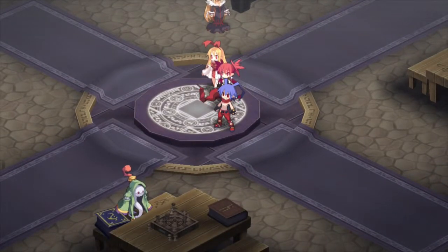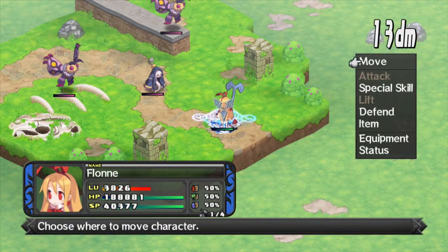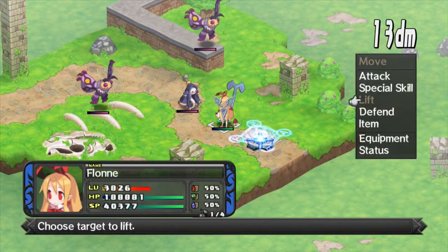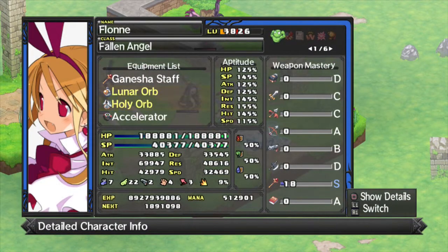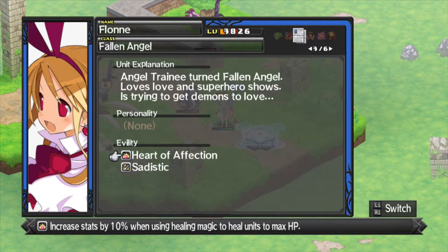Our unit of the day is Flan — everyone's favorite love freak. In my other file I've been working on Flan quite a bit. She's got great staff affinity so definitely give her a staff — I think that S rank is actually natural. Her RES is still the highest so she definitely makes a good healer, but I'm also going to be teaching her some spells so she can use magic for attacking as well as healing. Her ability is Heart of Affection: increases stats by 10% when using healing magic to heal units to max HP.